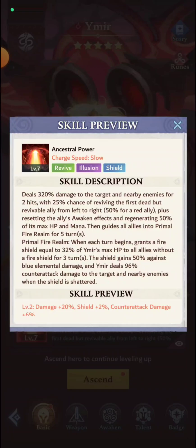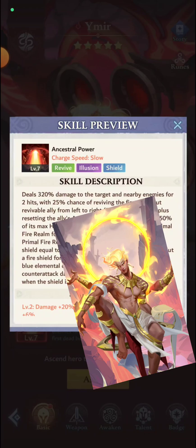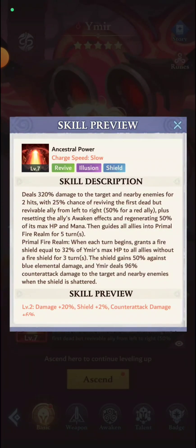The skill also guides all allies into the Primal Fire Realm for five turns — this is the part I've been waiting for. Red does not have a realm hero that affects your own team — a team realm — it simply doesn't exist. Since this affects your team, it will combo with Agony's realm because Agony's realm affects the enemy. So an enemy realm and a team realm together work very well — one for your team, one for the enemy. Very cool and very powerful.